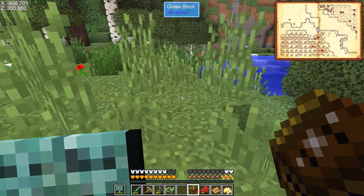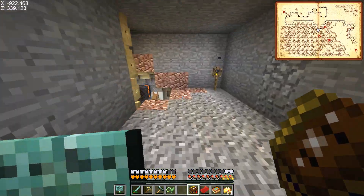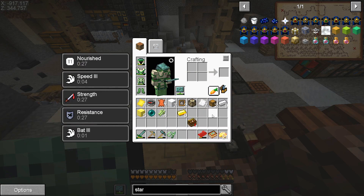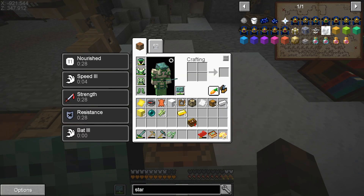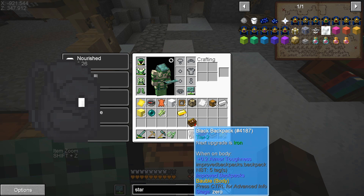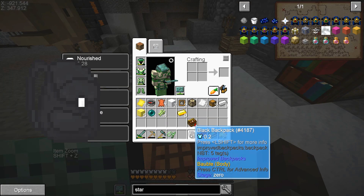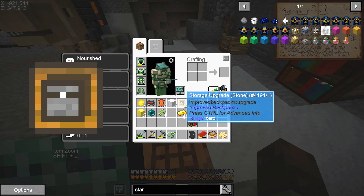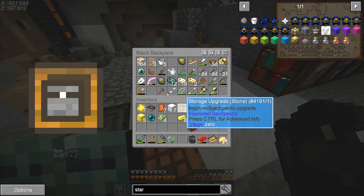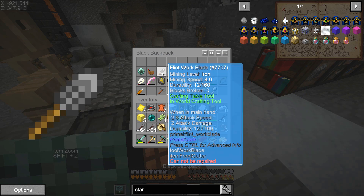In the meantime, there's a bunch of crafting I'd like to do. I've been gathering up all the materials I need for it. First thing is my backpack — it's only a tier two and I can make bigger ones now. I should probably empty it first — that seems like a good idea.